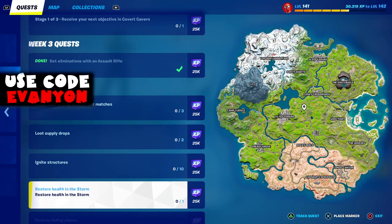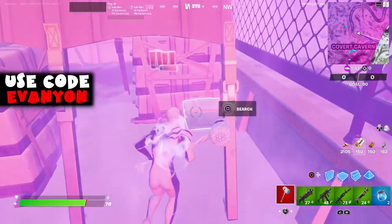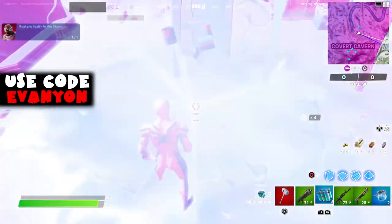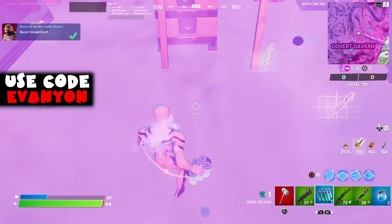Next, we got restore health in the storm. Any healing items should work, except maybe the fizzle juice because you can't get health when you're in the storm with that item — but I'm not sure.